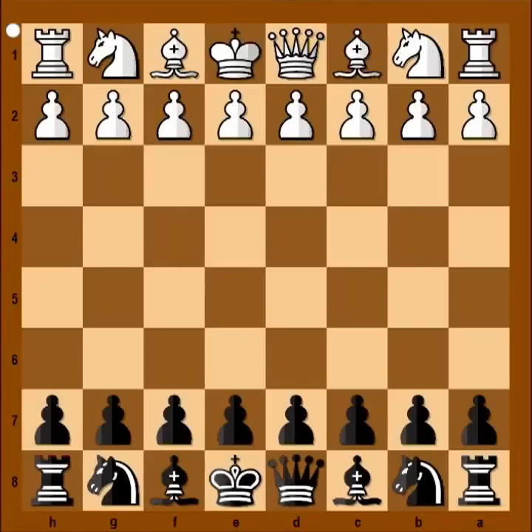Hi, this is Mato. In this video I am going to show you a very instructive chess game. This is the game between Morrie and Sultanbiff that was played in Hastings in 1931.